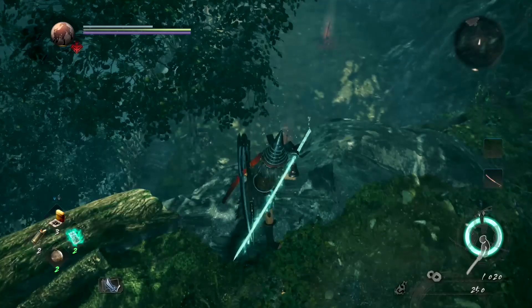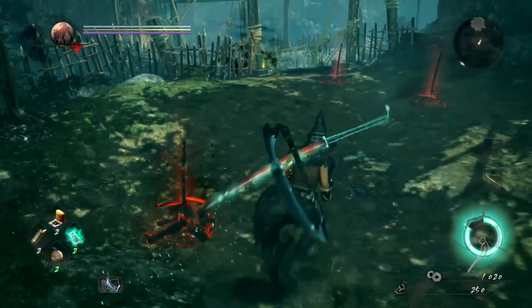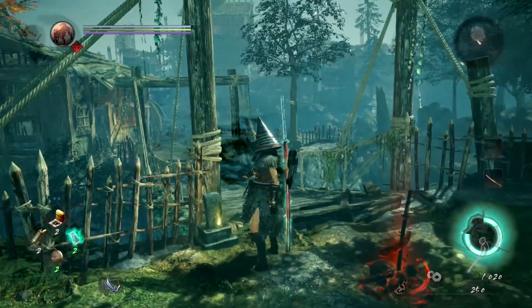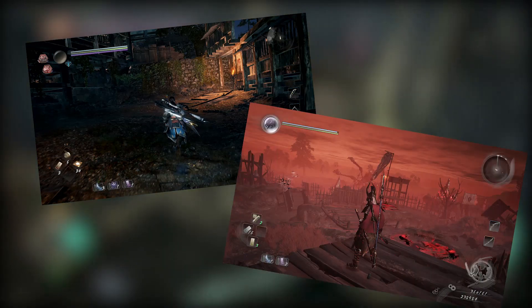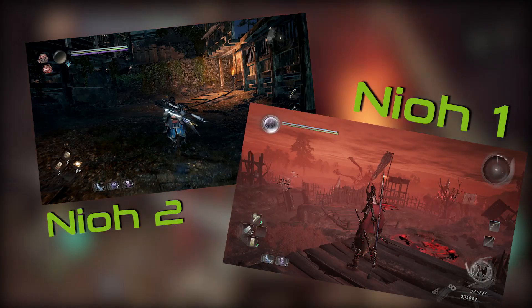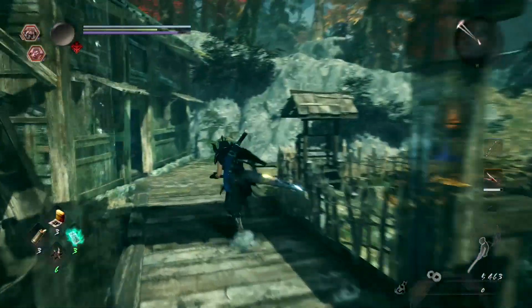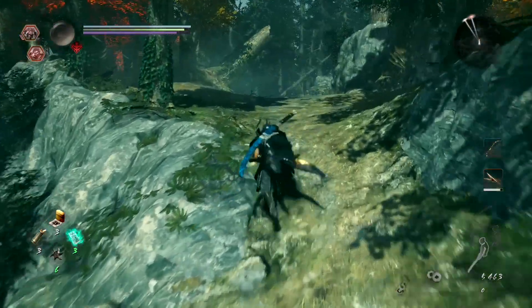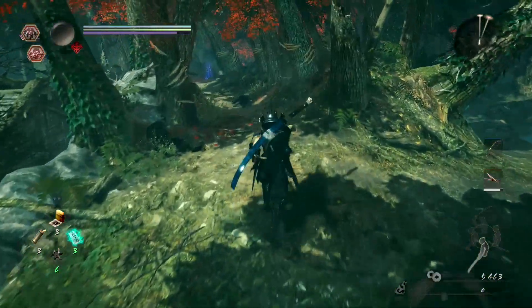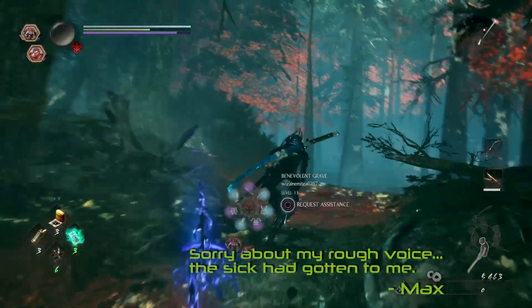Let me get this out of the way: Nioh 2 feels exactly the same as the first game. There are a few tweaks here and there, but overall the visual experience is notably similar, to the point where you'd have a hard time picking which is which aside from the updated user interface. On the surface, the gameplay mechanics appear just as similar, with many aspects returning such as stances, weapon types, and skills. But upon deeper inspection, there are a ton of little tweaks on the backend that tighten up the overall experience.